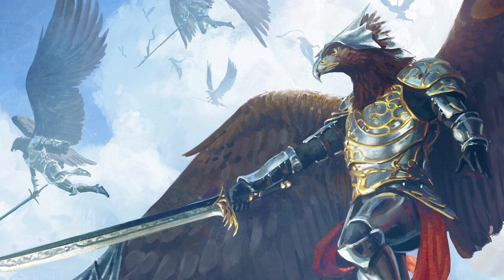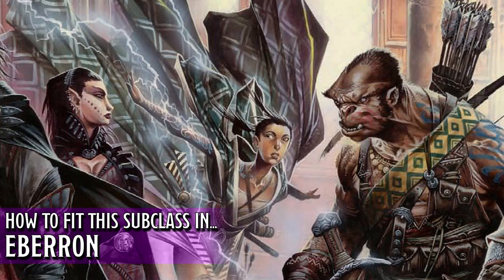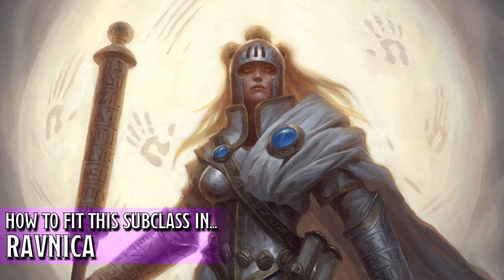Before I give my final thoughts on the subclass, let's take a look at how we can fit this subclass into the official 5th edition settings. In Forgotten Realms, we could be a part of the Paladin Order, the Vigilant Eyes of the God. We are sent on a mission by our god Helm to protect Faerun from threats invading the material plane. In Eberron, this is perfect for an orc that belongs to the Gatekeepers. They could be traveling all throughout Khorvaire, stopping anyone or any organization attempting to free the Daelkyr or the demonic overlords from their prisons. In Ravnica, there are no guilds that actively hunt extra-planar threats, but the subclass's toolkit fits perfect for a character that belongs to the Azorius Senate. They could be an Azorius arrester with a special assignment investigating and stopping crimes involving non-humanoid threats in the city. And finally in Theros, this could be a champion of the god of mystery Kruphix, on a mission to investigate and protect the plane from the unknown.